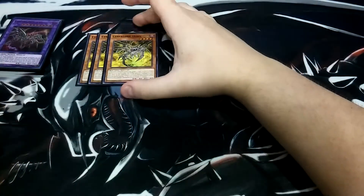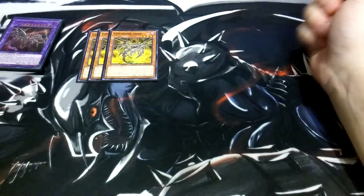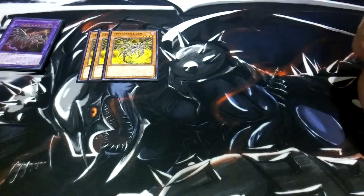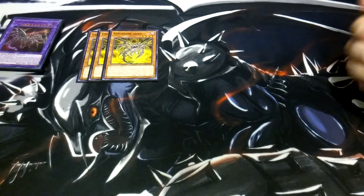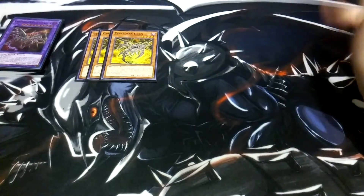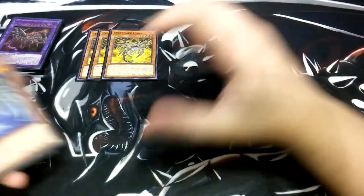First, we're going to play three copies of Horn. Horn is really, really powerful. Its effect is that if it's normal summoned — all the Cyber Darks, except for the Cyber Dark Machine monsters, have this effect — you can target one level 3 or lower dragon type monster in your graveyard and equip it to that monster, which is the Horn, Keel, and Edge. They get a secondary effect; this one inflicts piercing damage when it attacks, which is really nice.